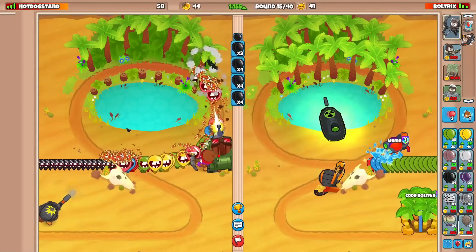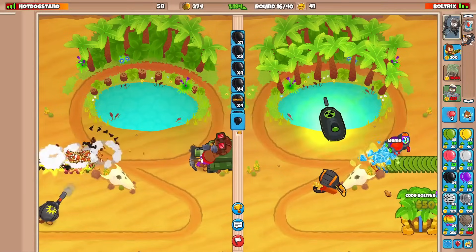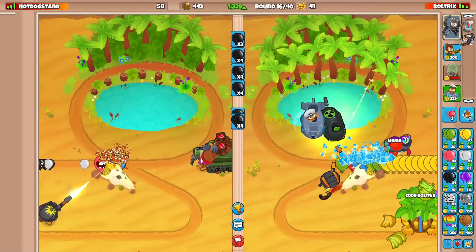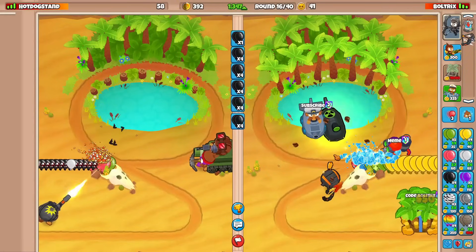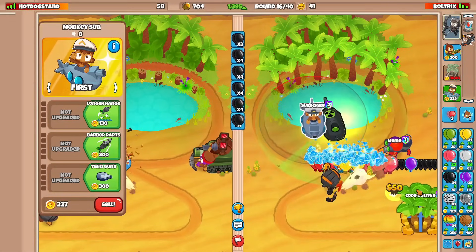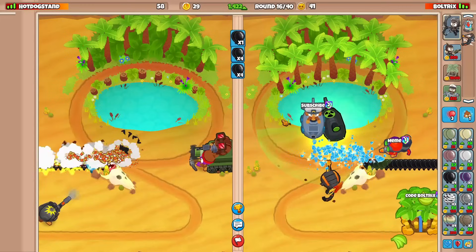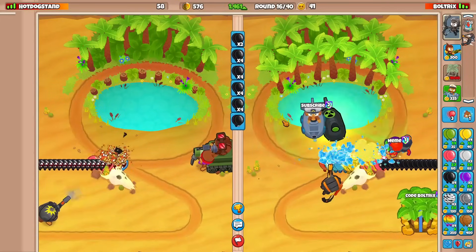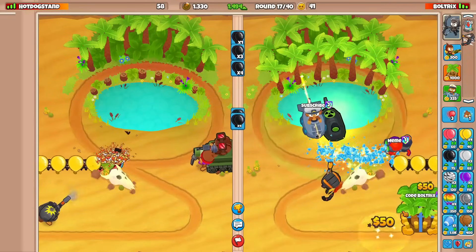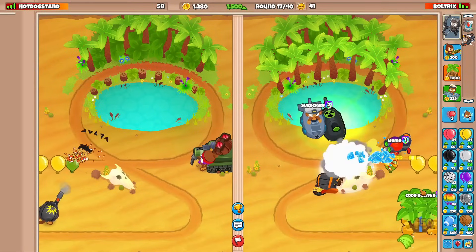We also have to watch out for MOABs on round 17 — current MOAB-class balloon defenses are non-existent, so we'll need to go with a sub placed next to our reactor. We'll most likely go with the bottom path sub. Bottom path subs are typically better cross-patched with the top path for later game rounds. We're gonna stop eco-ing here at 1500.